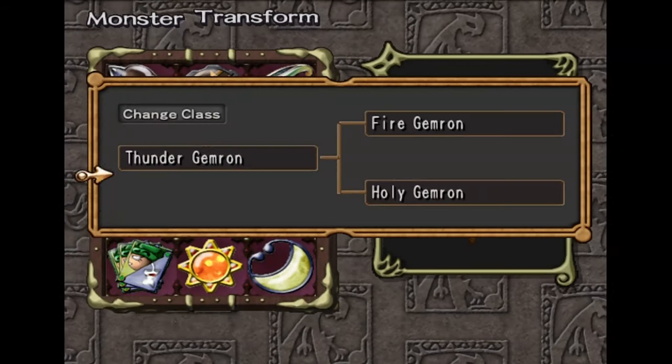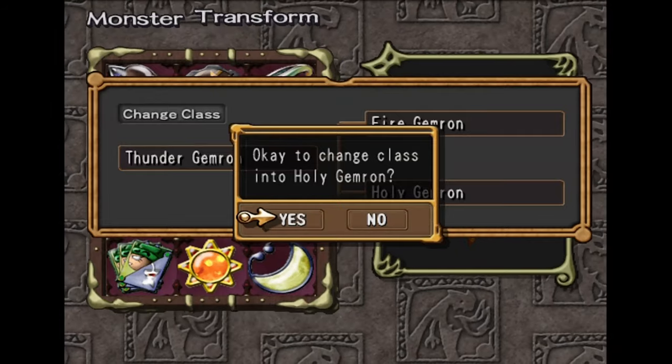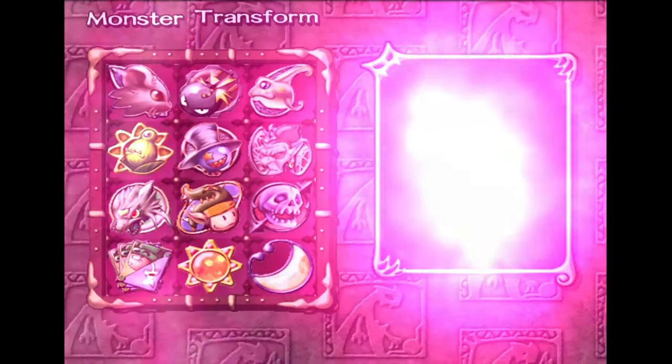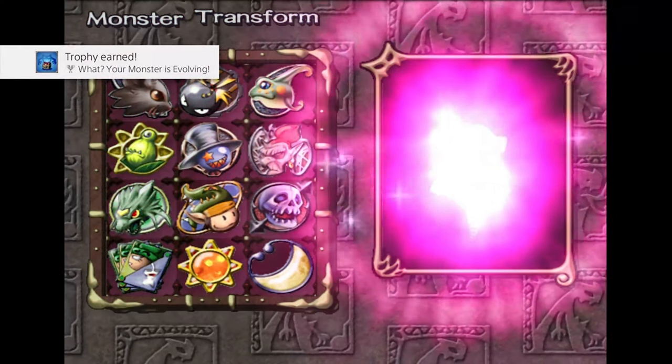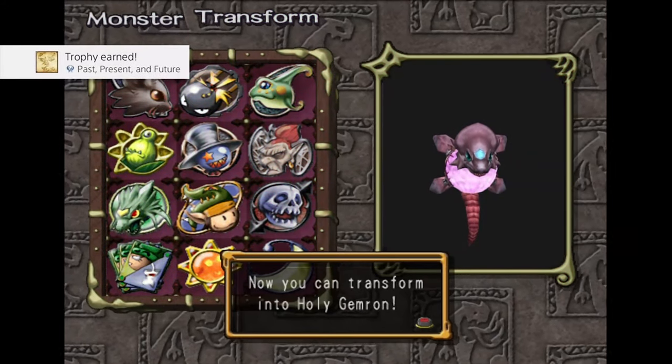This is actually going to be the platinum trophy for me. We're going to do a holy gem run. Your monster's evolving. And there we go — that's the platinum too.